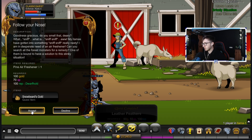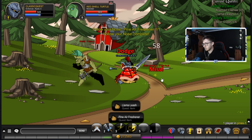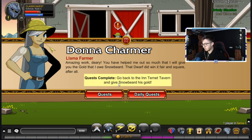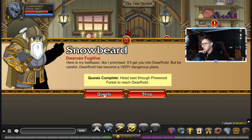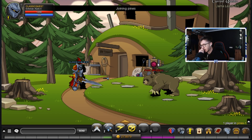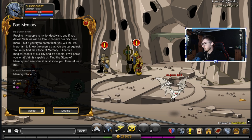Snowbeard's gold pine air freshener - so I guess the pine air freshener would be from the pine goblins or trolls. Come here, son - and there we go. That's those quests done and this is going to give us a bag of gold, which is decent. So we can return to Snowbeard back in the tavern. Quest complete, go back to the inn. Now we've got 'Head through Pine Wood Forest to reach Dwarf Hold.' Here's my battle axe like I promised - I'll get you into Dwarf Hold, but be careful, it's become a very dangerous place. Let's go to Dwarf Hold.